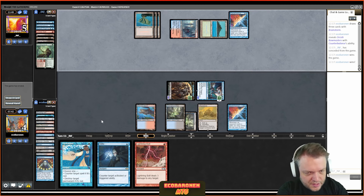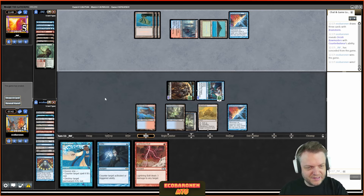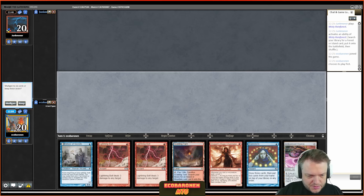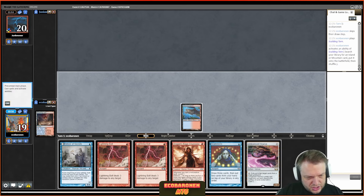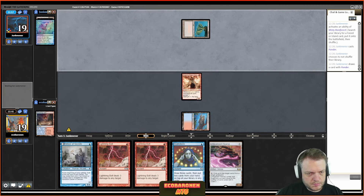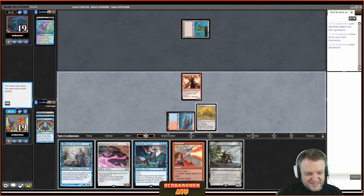I draw Brainstorm, cast the Ponder. The opponent has Unholy Heat — unfortunate. But I just drew Brainstorm, meaning I can let my opponent draw the Unholy Heat then try again with the Brainstorm — my way back into this game. On my opponent's draw step I cast Brainstorm; they reveal Wasteland. I get attacked to five. Definitely not looking good. I fetch a fourth land and play Bowmasters.